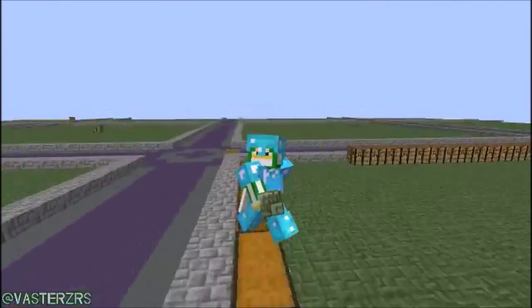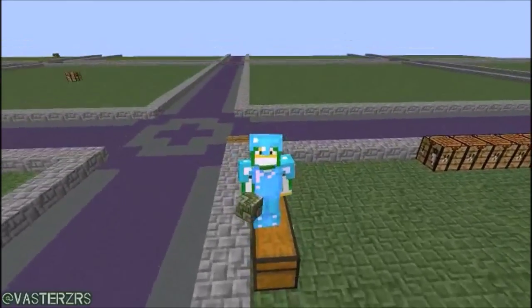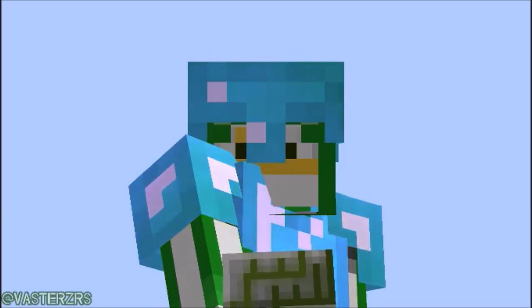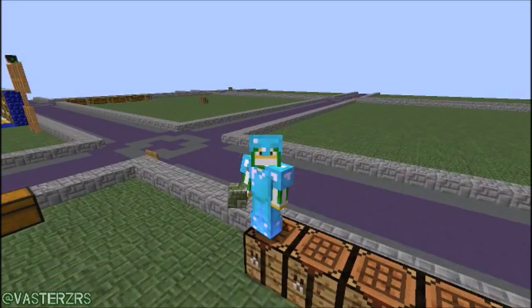I love you guys, so I don't mind sharing this — not a lot of people know about this. The block that I'm holding, as you can see in my hand, looks kind of like stone, right? It looks like maybe cobblestone or a stone brick — well, that's because it is, but it's called mossy stone, and I'm gonna show you guys how to make it.